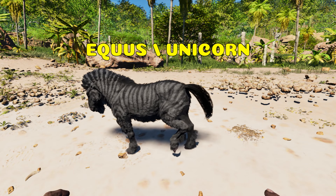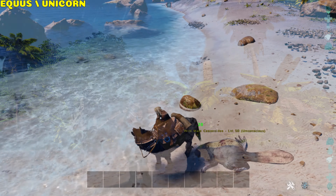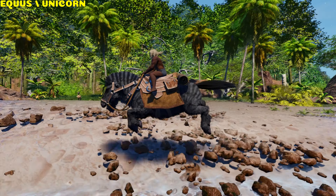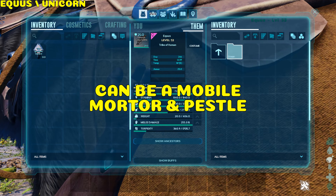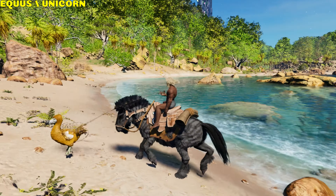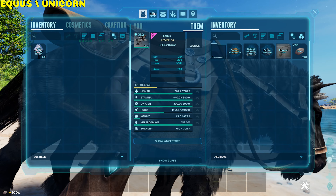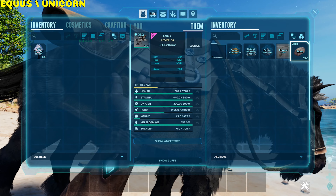Equus, Unicorn, Ferox. It can bite, kick — which deals torpor — neigh, which has no effect, and jump. Placing a saddle on it changes its inventory to work as a mortar and pestle, and can construct a lasso. It has a weight reduction of 50% on chitin, keratin, and stone, with 80% reduction on achatina and cementing paste.